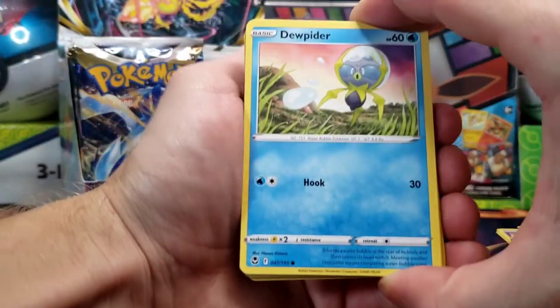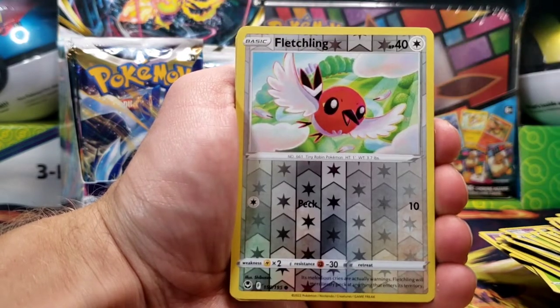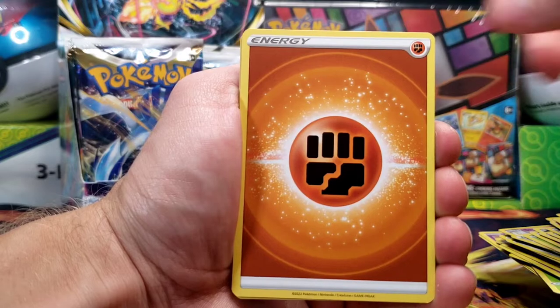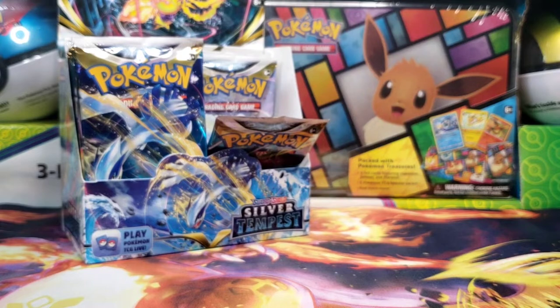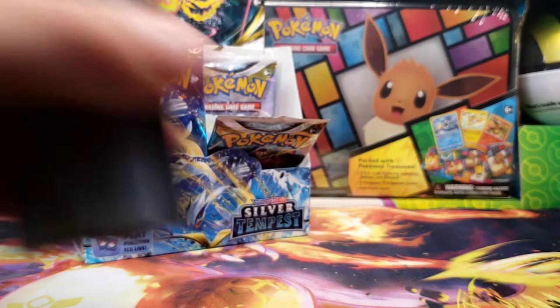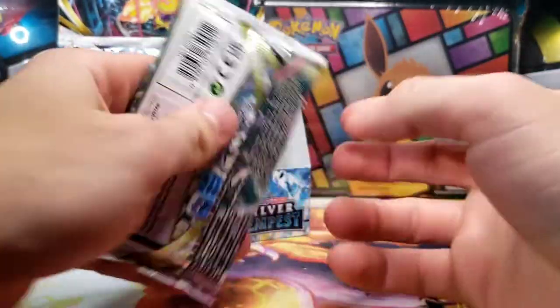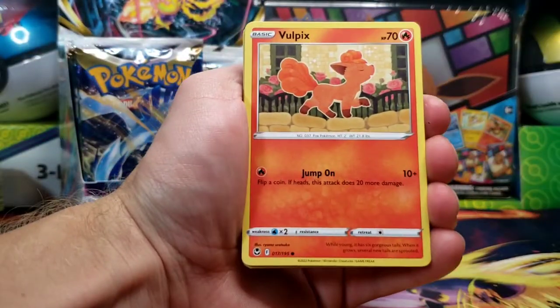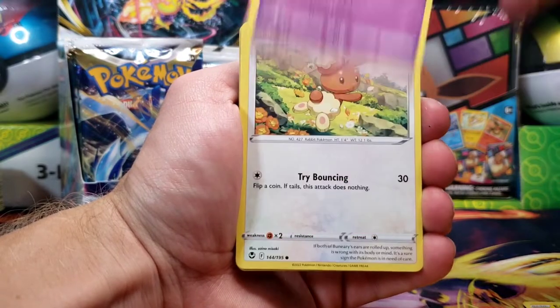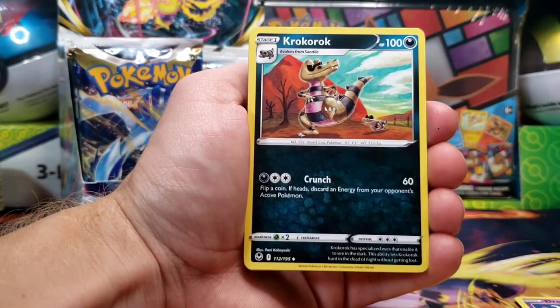A little bit disappointed so far. But we've got a Dewpider, Ponyta, Venonat, Ralts, Spinda, Fledgling Reverse, and Arcanine non-holo rare. Thankfully, it is a booster box, and you are guaranteed some relatively decent pulls overall. Got our next booster pack here as we move toward the halfway marker. We've got ourselves a Vulpix, Emolga, Chimecho, Bounsweet, Drowzee, Lance Reverse, and Noivern non-holo rare.